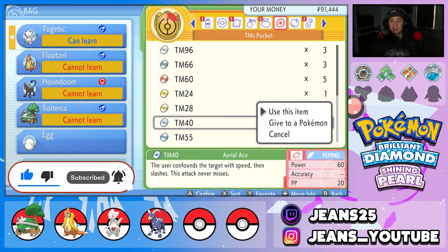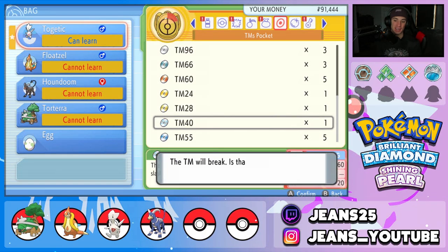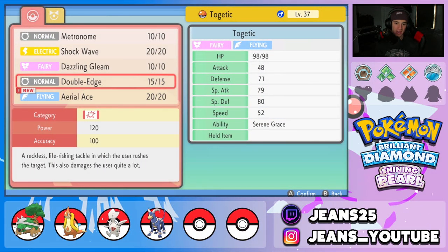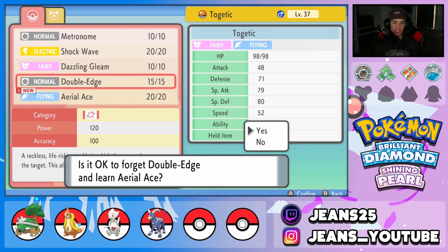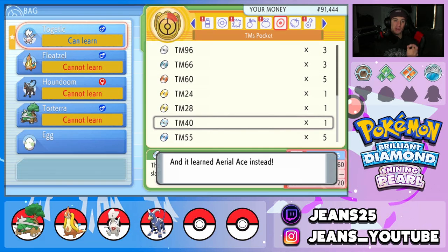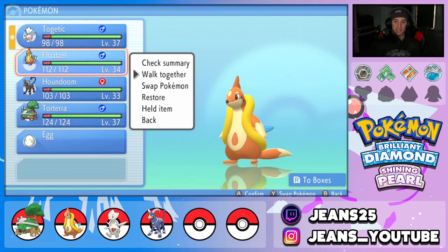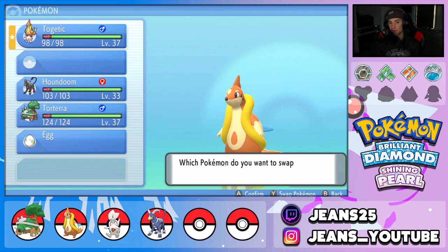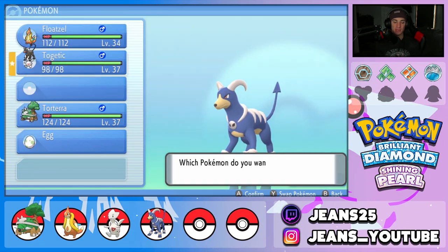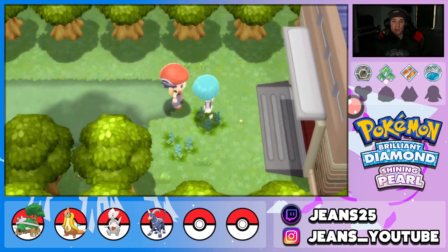Now that Togepi has evolved into Togetic we can give it a flying move because it has flying typing, and this is going to be our flyer for this playthrough. We're getting rid of Double Edge and keeping Shockwave for coverage, Metronome for fun, and Dazzling Gleam as a STAB move. We're going to start using Floatzel and Houndoom more since we've been leaning on Torterra and Togetic, but Togetic will still fly around with us.